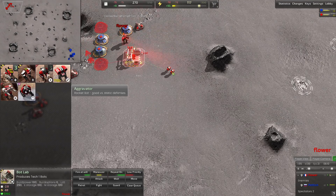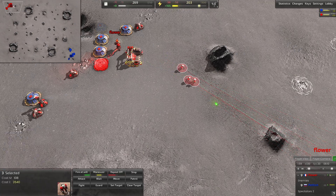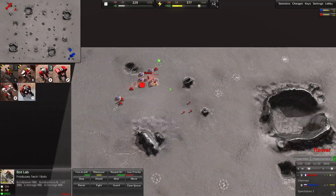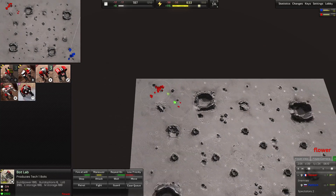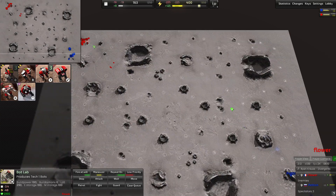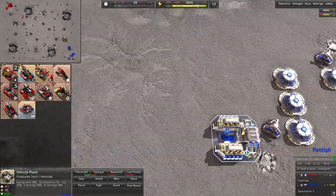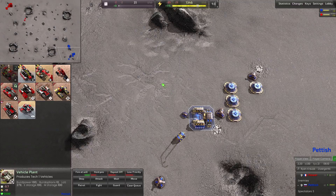It looks like Flower is opting for multiple grunts. He hasn't even added his additional build power — he's going to open up with three grunts into a construction bot. Both players opting — or rather, we have bots versus vehicles here. Always interesting to see that dynamic play out between the slower-moving more expensive vehicles compared to these fast-moving bots.